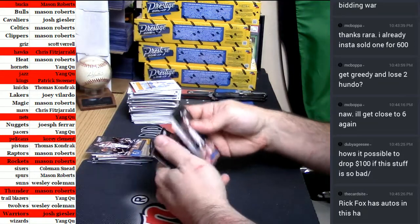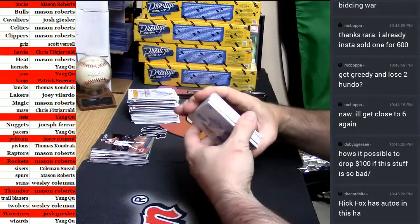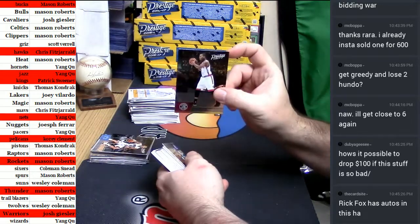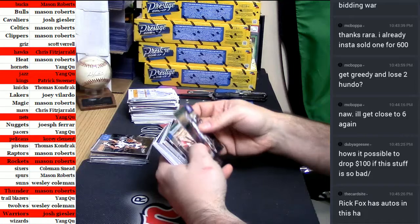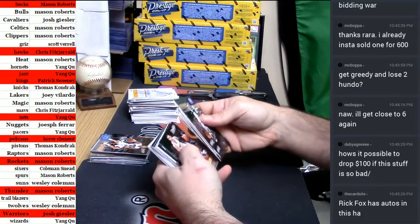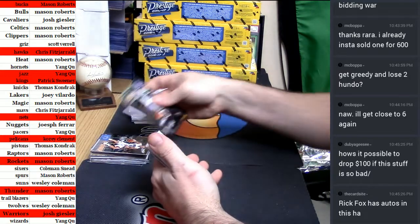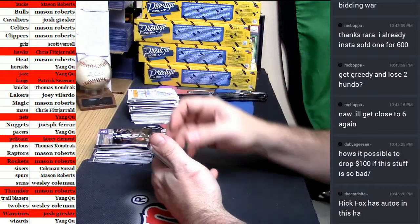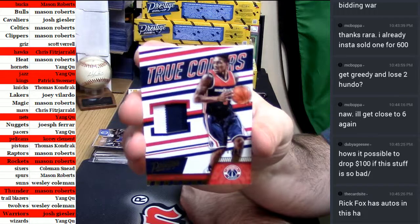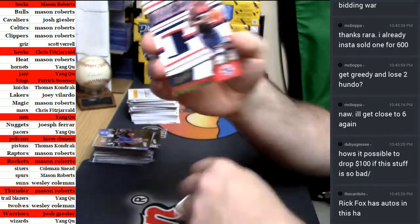Fox has autos in everything. Kyle Lowry gold. It is Washington Wizards, Bradley Beal, 5 out of 25, two color — true colors. Go Gators.